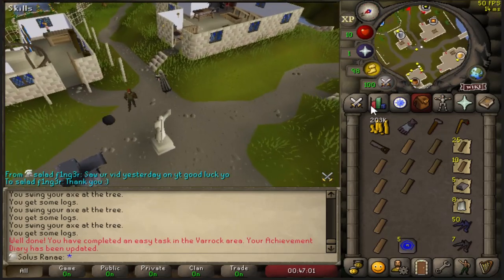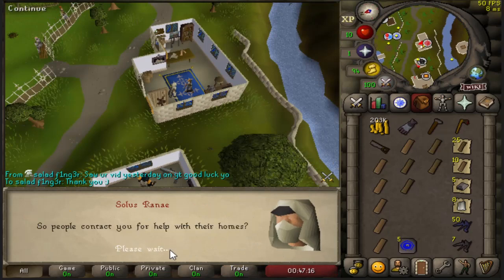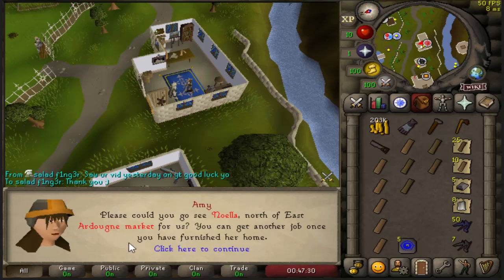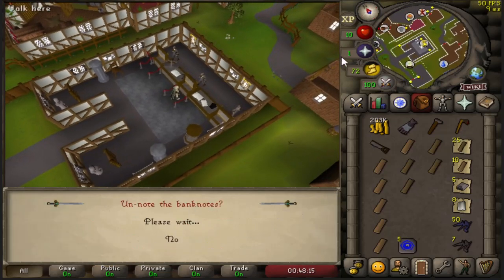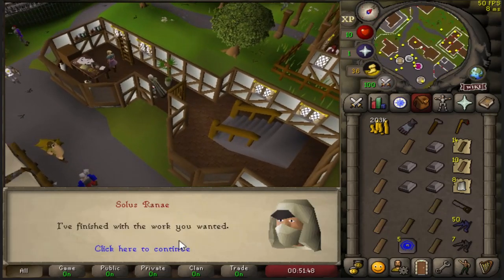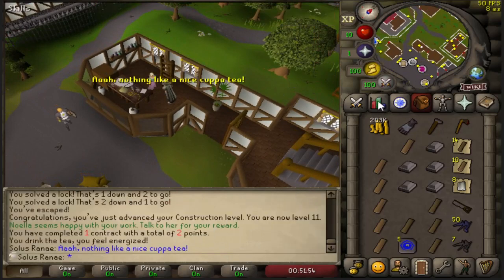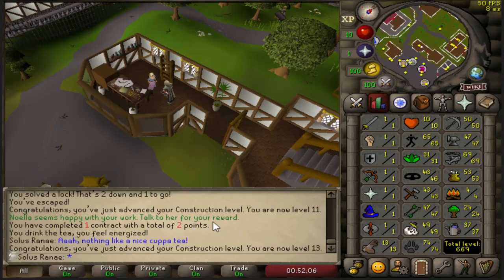Here at Amy for Mahogany Homes - going to grab a task. Our first contract is Ardougne, pretty easy since I have the Ardy cloak. Thankfully the planks were given noted, so I can just come to the bank, unnote them, and run up to do the contract. That's the first Mahogany Homes contract completed. Talking to Nomela for 500 Construction XP - I'll take the cup of tea since it gives me all my energy back. There we go, level 13 Construction off the first task. Really nice - and I have two points.